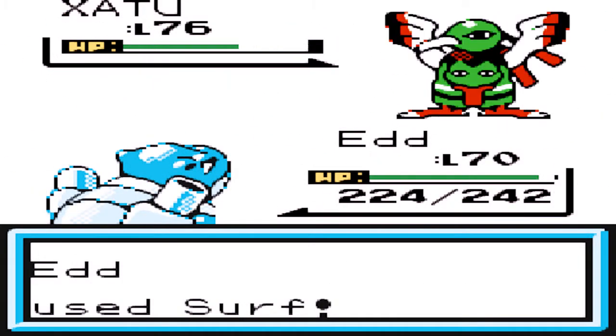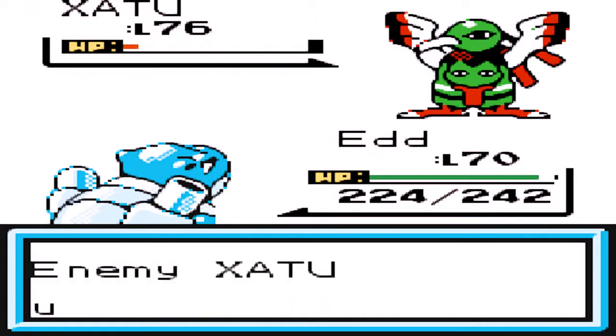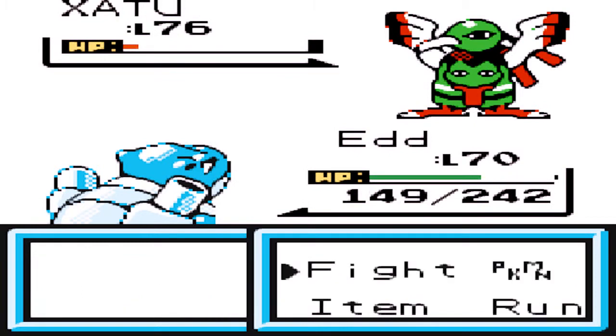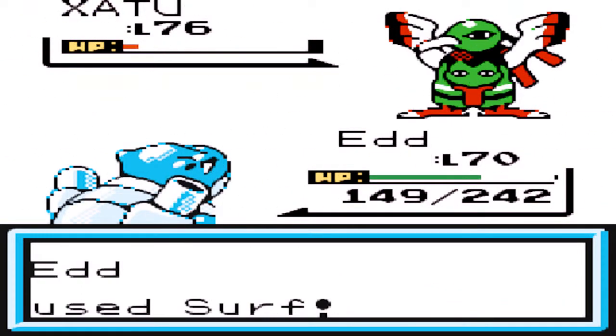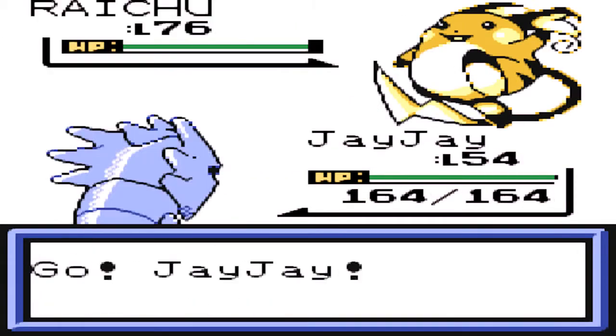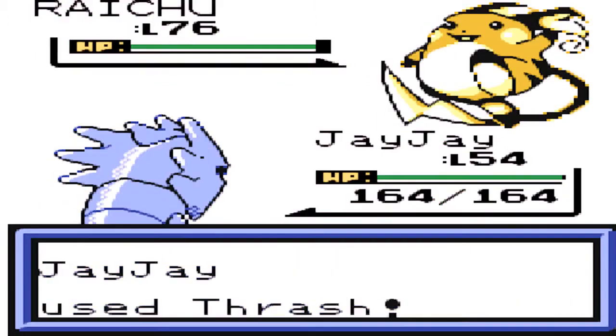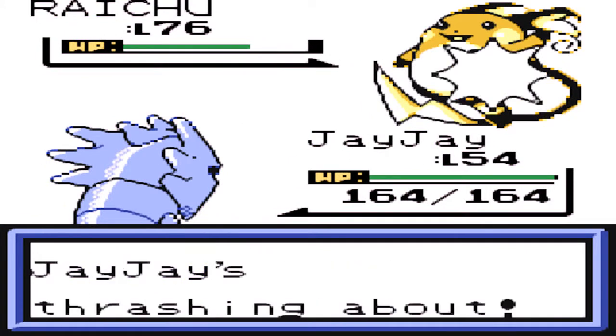Zatu reminds me too much of Louie. These trainers are like trying to taunt me about Louie's death — one having a Glaceon that killed Louie and one having a Zatu which was Louie's species. Which is just evil. But yeah, Zatu's got a Raichu as well. Obviously I don't want to stand against that. Let's go to JJ because I think he's Rock/Ground at the moment, so electric attacks aren't going to do that much. Let's try Thrash.